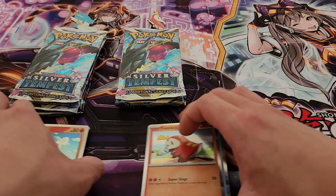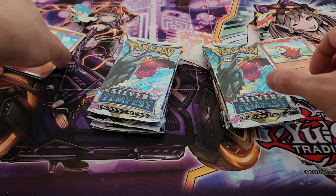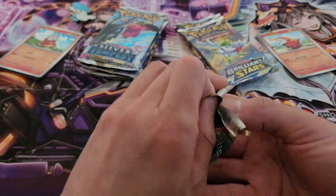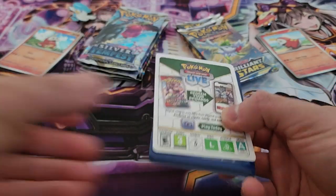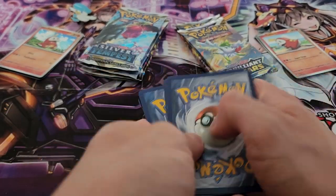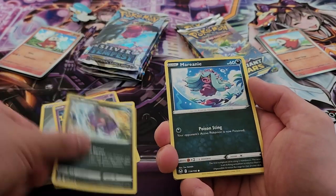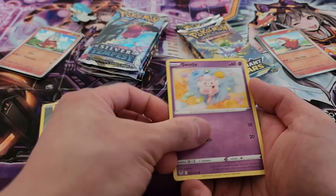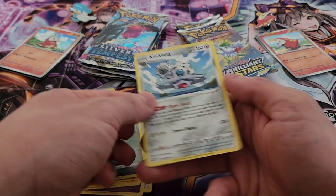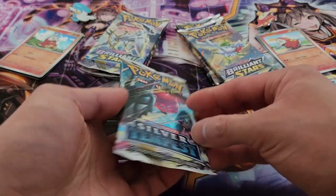Let's set everything to their sides and get all these opened up. Starting here on the Fuecoco side with a Silver Tempest pack. Here is the code card for you guys. We have Dedenne, Qwilfish, Morpeko, Marill, Misdreavus, Swablu, Swirlix, Rotom, Marill, and Klinklang. Nothing particularly special to begin with.